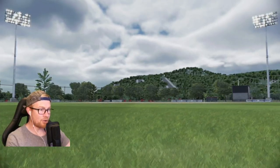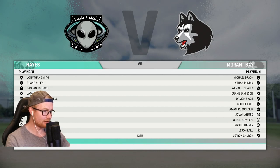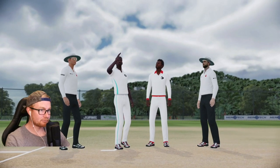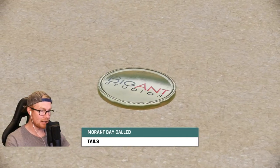Here we go — our first three-day match for Tyrone. Ja Morant Bay v Hayes at the Hayes Oval. As you can see, we are batting at number 10. Anyway, let's head down to the toss. I wouldn't mind a bowl first — I think it's a dusty pitch. Hopefully it'll aid the spinners.